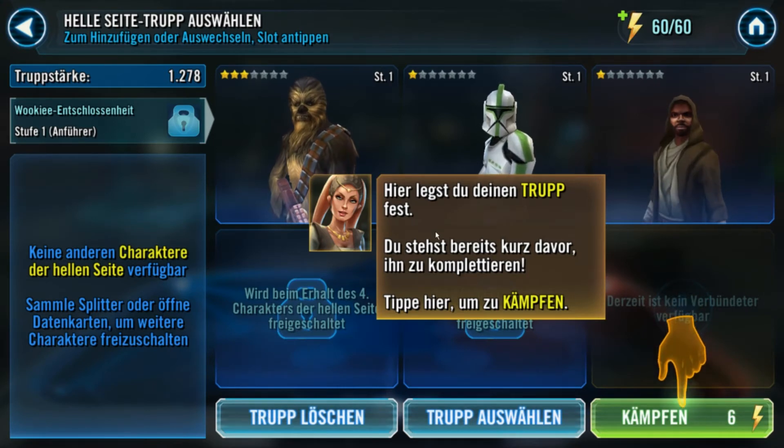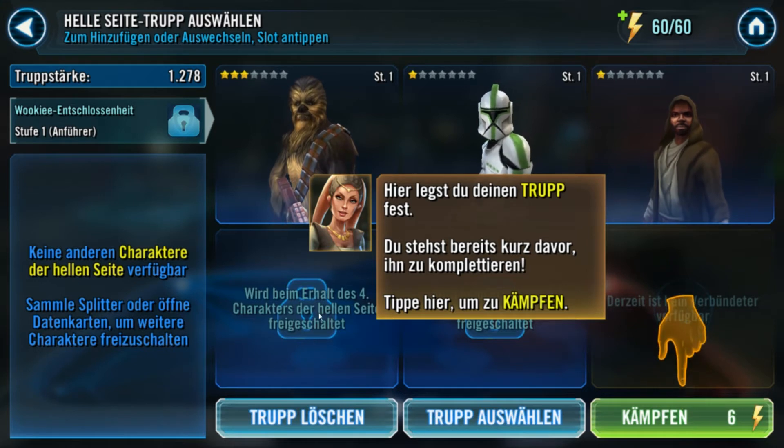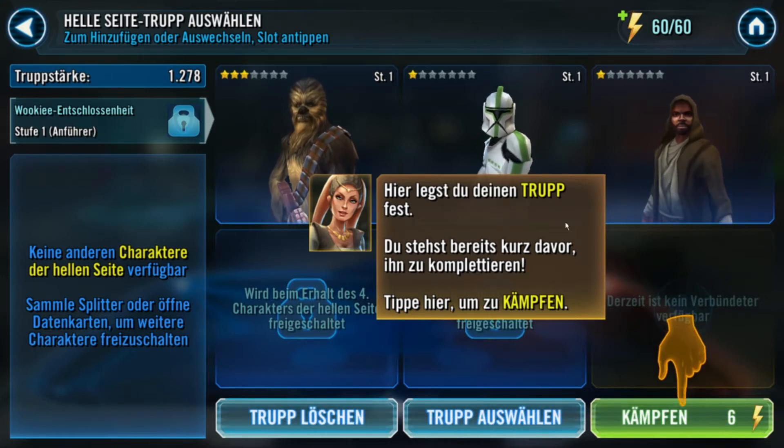Hier legst du deinen Trupp fest. Sobald wir einen vierten Charakter haben, können wir den mitnehmen, und sobald wir einen fünften haben, können wir den auch mitnehmen. Hier kommen dann später Verbündete rein – ich kann hier die Verbündeten mitnehmen, die ihr als Anführer drin habt. Der Anführer ist immer der erste Slot. In meinem Fall ist es Chewbacca. Wenn ihr mich in der Freundesliste hättet, wäre Chewbacca der Charakter, den ihr von mir erhalten könntet. Je mehr Charaktere wir freischalten, umso verschiedene Charaktere kann man als Anführer reinpacken, und die könnt ihr dann benutzen, so wie ich eure Charaktere benutzen kann.